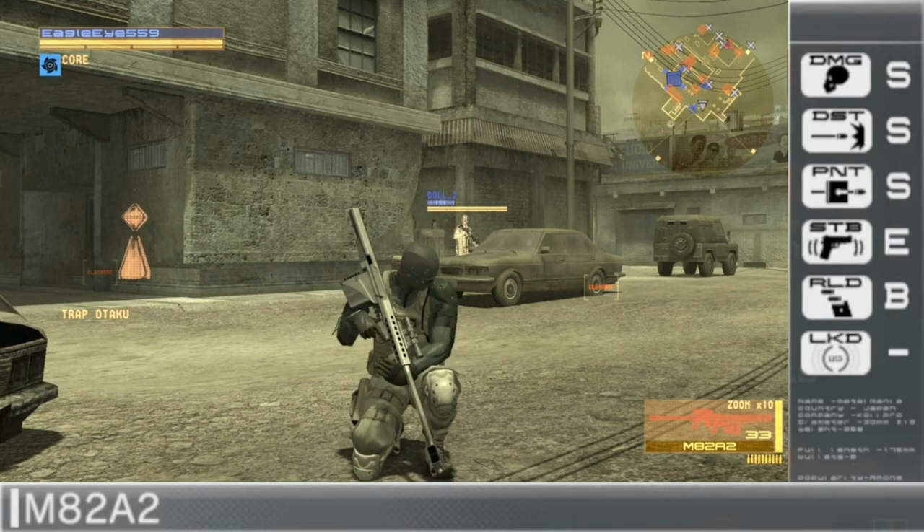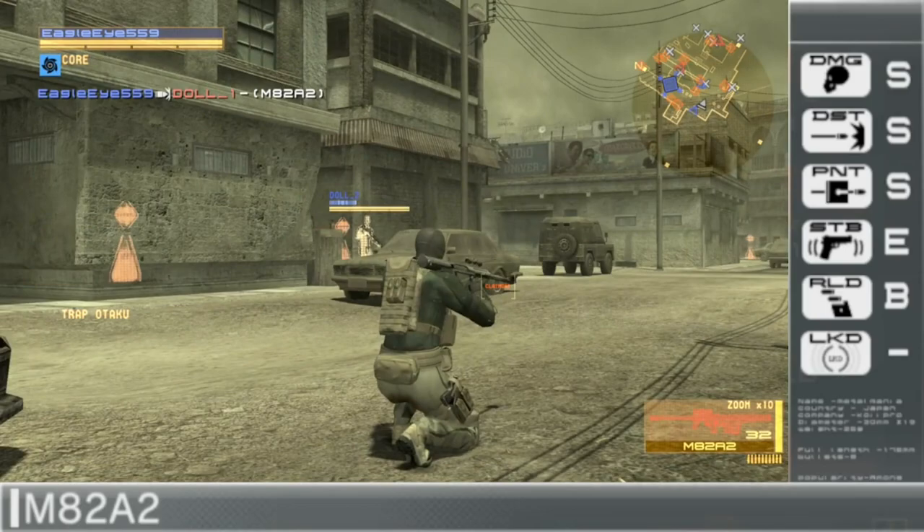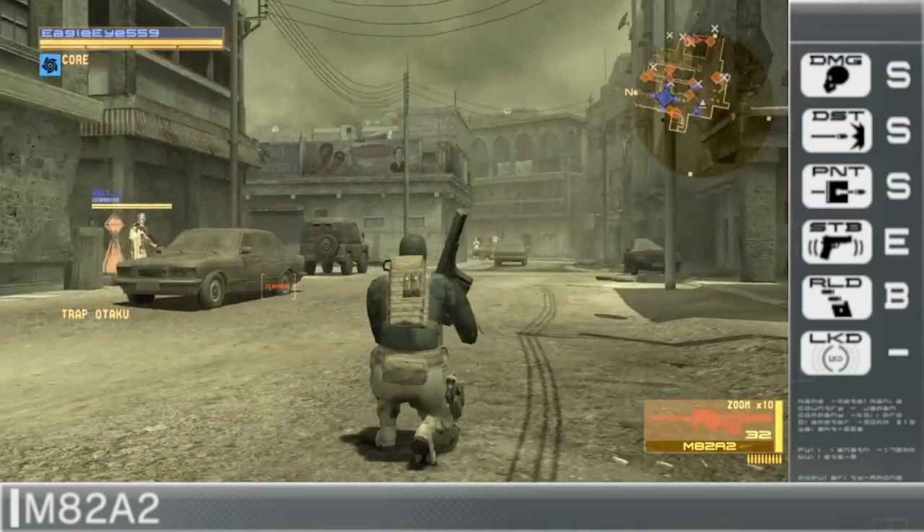Johnny's second unique weapon is the M82A2 Anti-Material Sniper Rifle, and this weapon is ridiculous. In a single bullet it can kill someone. Its damage value is S rank, its distance value is S rank, and its penetration value is also S rank. Penetration being that high means that if someone is behind a piece of wooden cover and you shoot through it, chances are they're going to take full damage and still die.